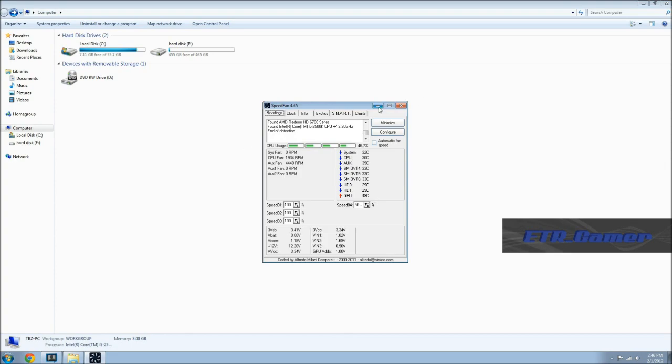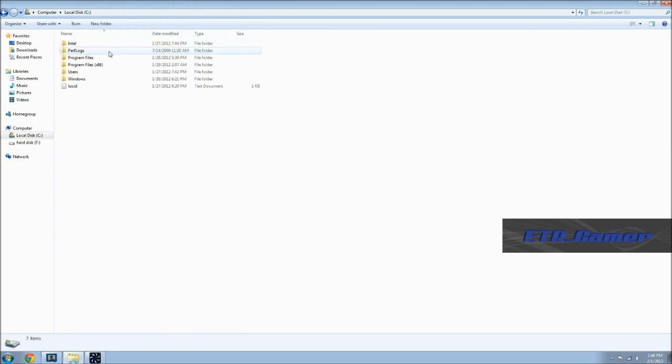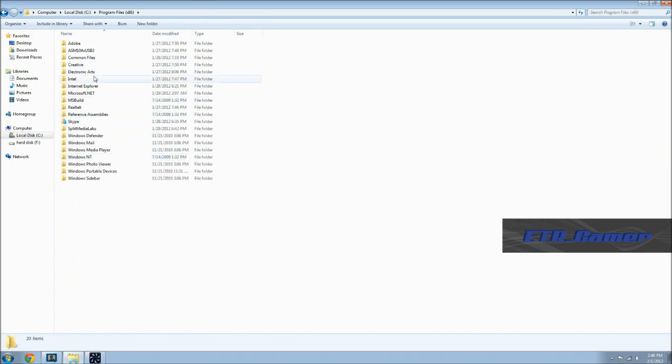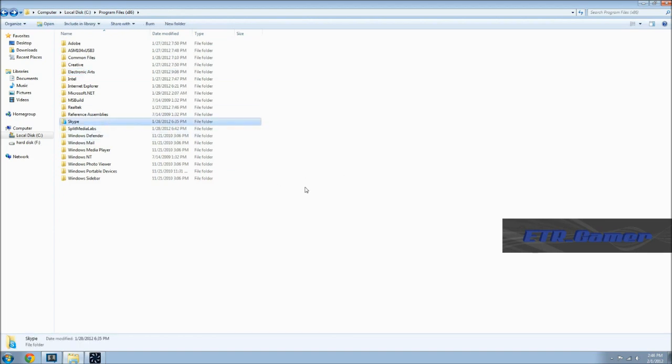What we also wanted to cover was what was on the solid state, just to show you guys what we've done and how much space we have. We've got 7.1 gigs of space left out of the 60. We have Windows, of course — that takes up about half of it, so that's about 30 gigs. In program files we've got Star Wars The Old Republic on there, because games that load areas and zones are going to take up a lot of loading time, so it's good to have on a solid state — it makes it uber quick, trust me. I also had to load Skype on there, and I'm running XSplit, the recording software for this video, off the solid state too, because it's not a big file so it's decent to have on there.